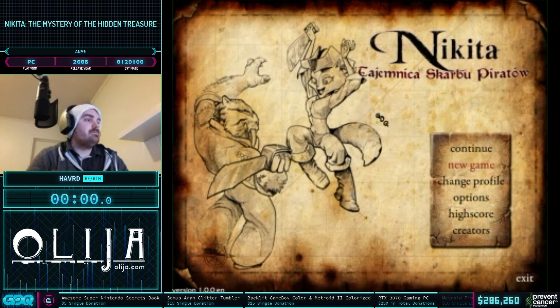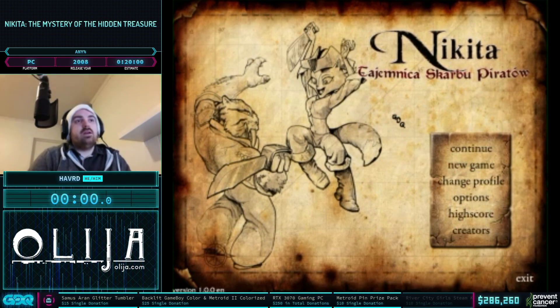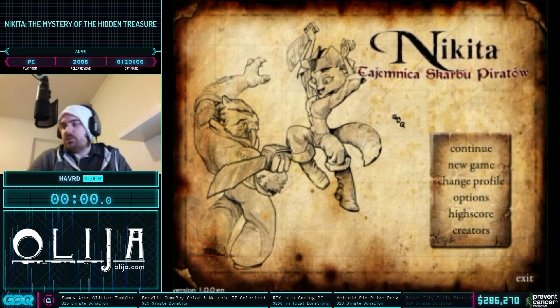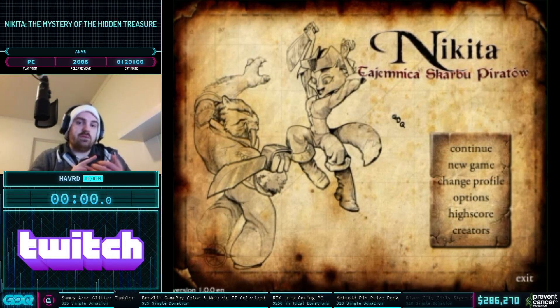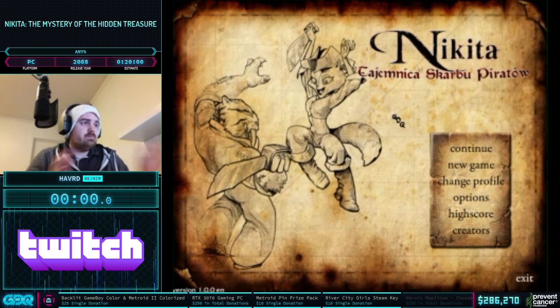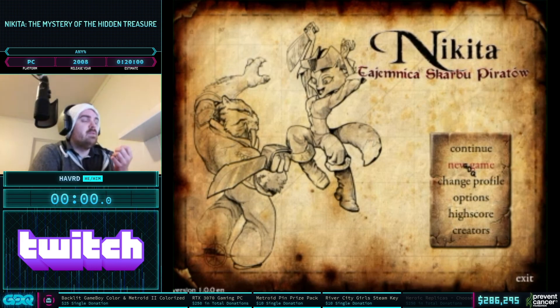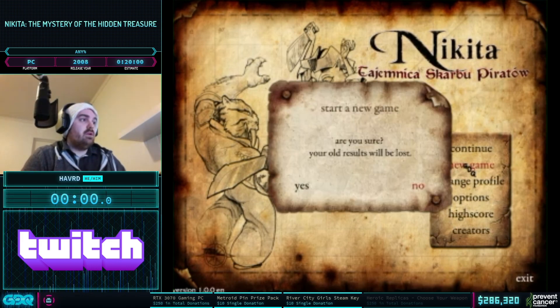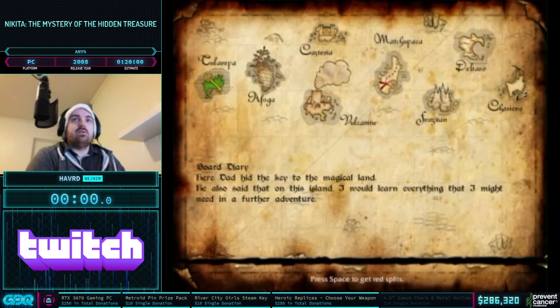Everything in the game is very easily changeable, so we have a nice new cursor here. Before we start the run I want to shout out Seeker, I want to shout out Sui, I want to shout out Mumrik — multi winner — there's a few more who helped make this game what it is: Bjorni. Without further ado let's just start the game. Time starts when I get control of the character, which is in three, two, one — go!